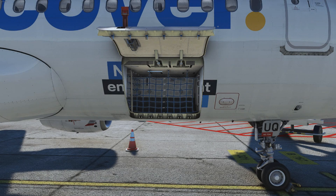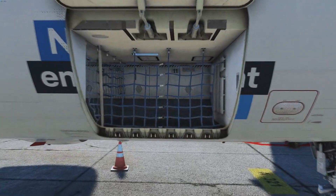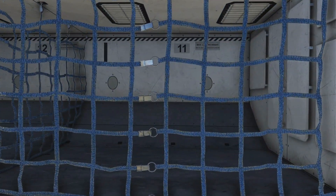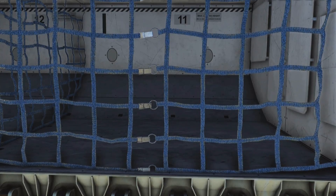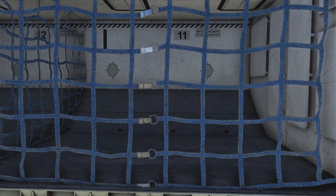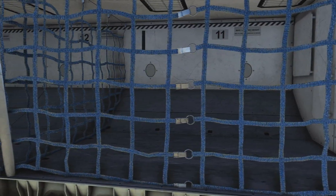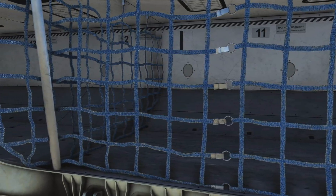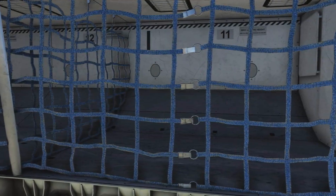Now let's look at this on the aircraft. Here at the forward cargo hold, there is a big difference between cargo holds of airlines that use containers and those that do not. This airline clearly does not use containers — that's why they have nets. If containers are used, there are usually rollers on the ground instead.